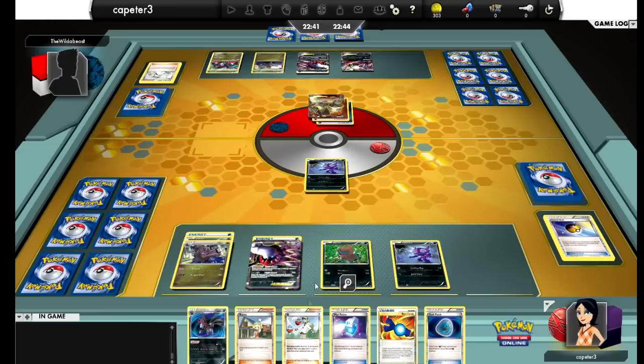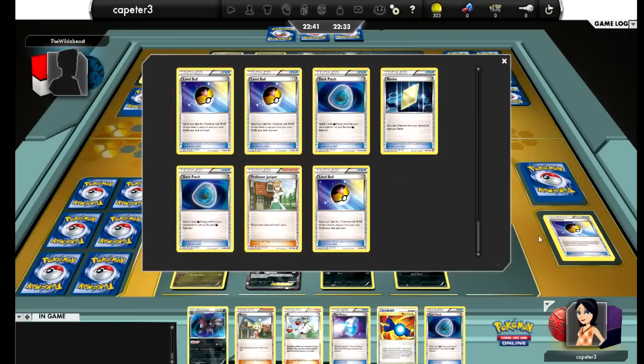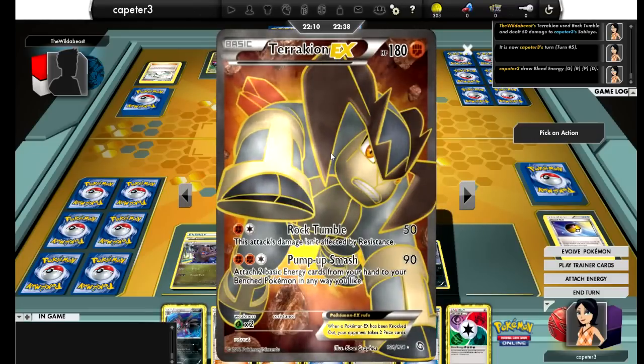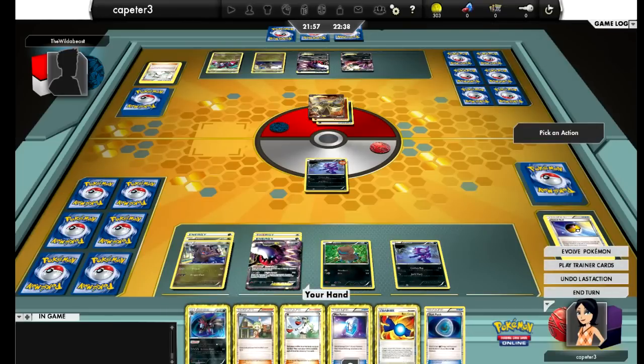He's finally got the energy on Terrakion that he needs. Checking out my discard pile — I have Catchers, Ultra Balls, Dark Patches. I want to get some of those Dark Patches back, but there's no Dark Energy in the discard pile so maybe no need. I'm definitely going to attach the energy for the turn. I can clear out my hand some, questioning whether or not I need to use the Max Potion on Sableye. Terrakion's going to start knocking out my Darkrai next turn, so I'm going to attach it to Darkrai and Max Potion the damage off of Sableye.